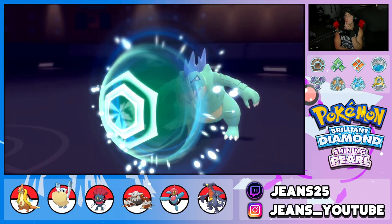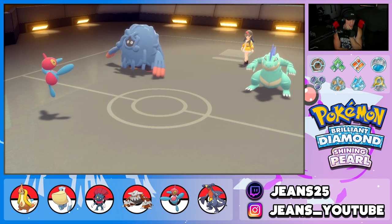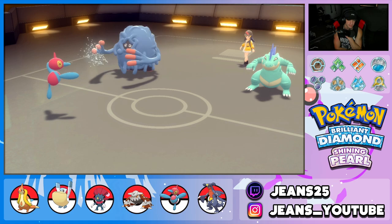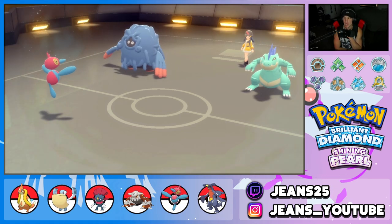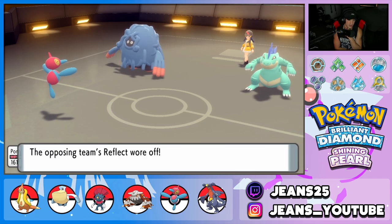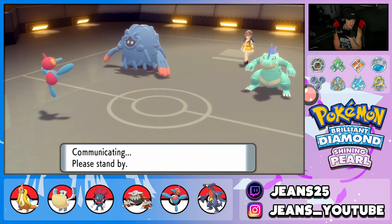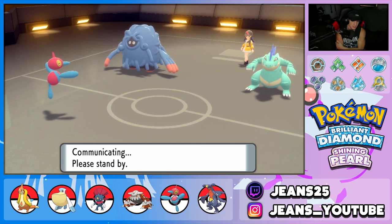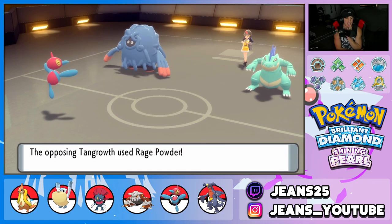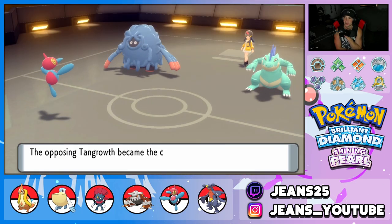He doesn't outspeed. Oh — Feraligatr. Oh, that one hurts. What a read. Now what are you going for? Sleep Powder — and miss it though! Wow. If we would have went after Tangrowth, that would have been GG's. But what a great call at the end there. The Reflect is gone. Do we have quick naps? We need quick naps. But yeah, that's pretty much over with. What a good read at the end — we could have definitely won that battle. We just would have went into Tangrowth, but of course he protects the Feraligatr.